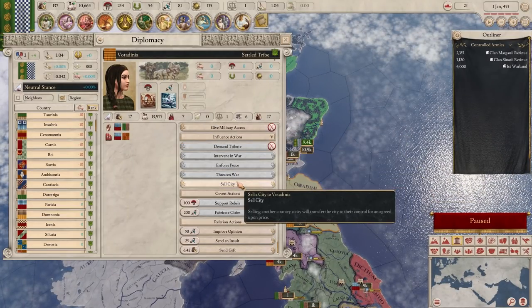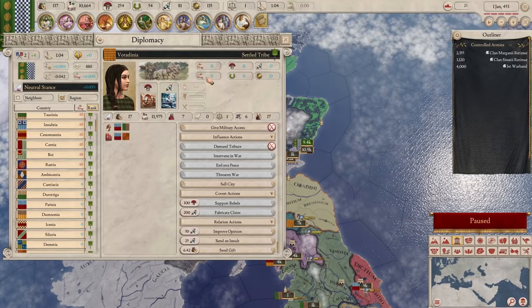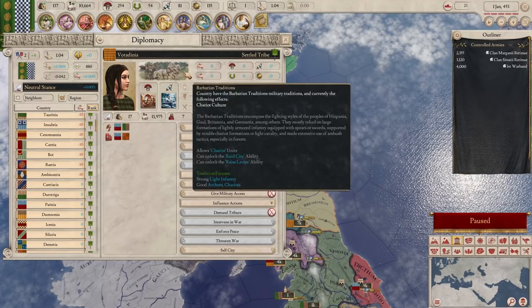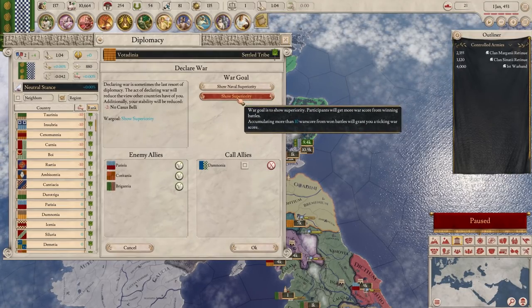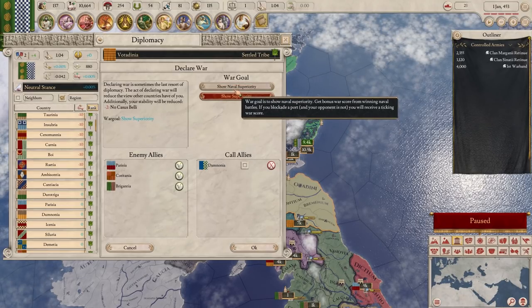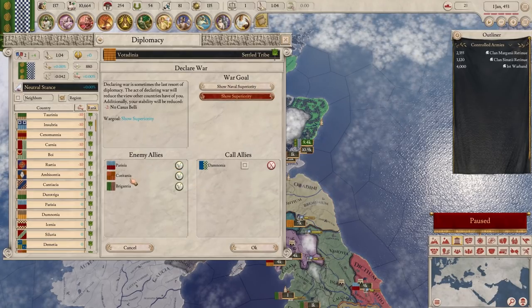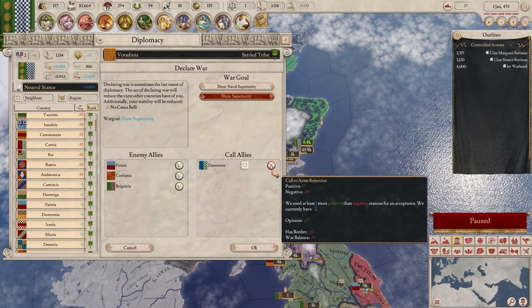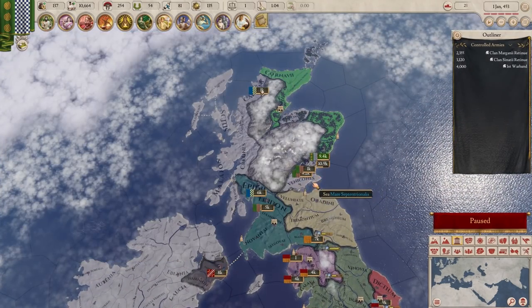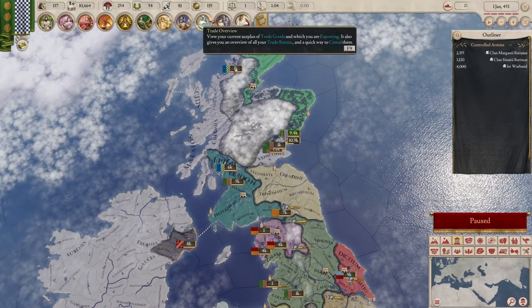Right now we don't actually have a reason to declare war - we have no claim on their land, so we would have to do a no CB war. We could do Show Superiority, but that's still a no CB war. They actually have allies, and their allies are my allies, and my allies wouldn't come in. So maybe I don't want to do this one. Maybe I want to hold off a second - just chill out, get some points, accept what we got, and maybe try and expand our army slightly.